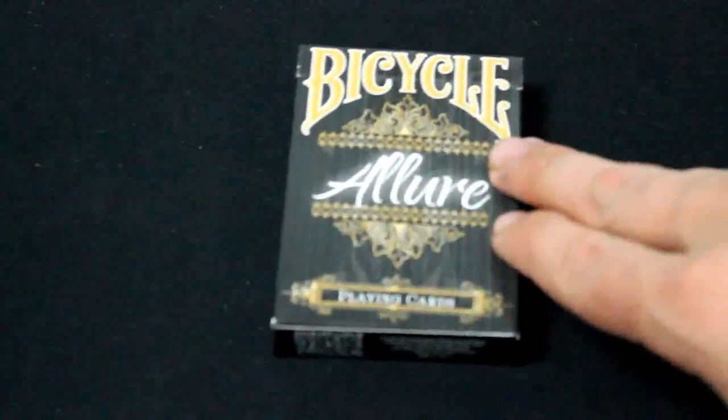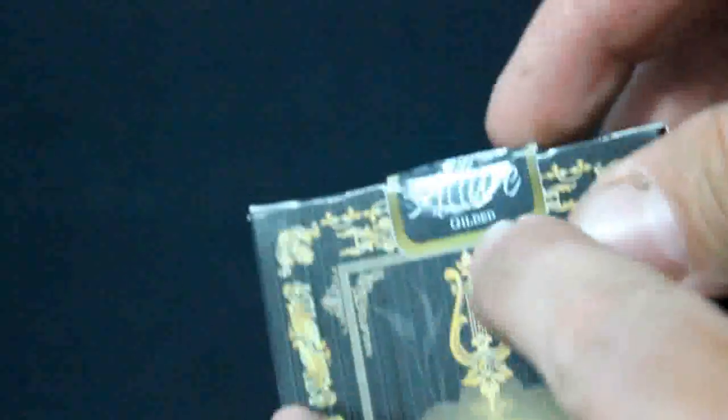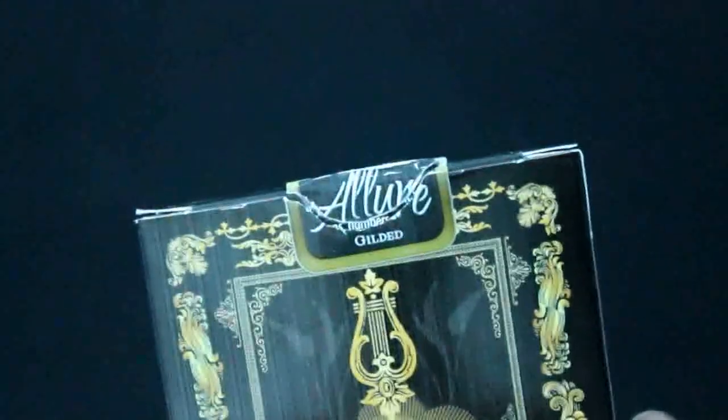First of all, the Bicycle Allure — I really reviewed it before, but this is the Gilded Edge deck. Basically it's the same thing on the box; if you haven't seen that review go check it out. The back design has a reveal in the barcode that says "your card is the King of Clubs." The only difference I can see is the seal says "Gilded" on it. It's my understanding that they're not making gilded decks anymore, so this is the last one they ever did like that, or they're changing the way they do them.